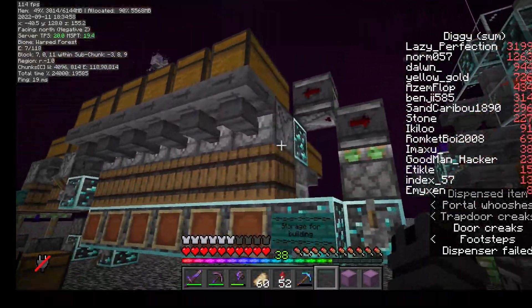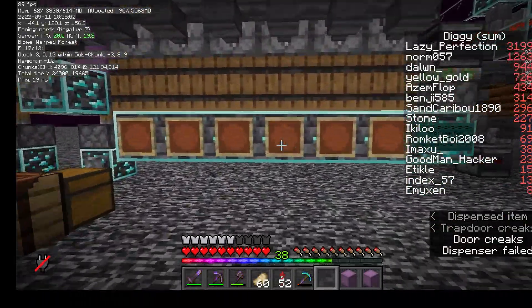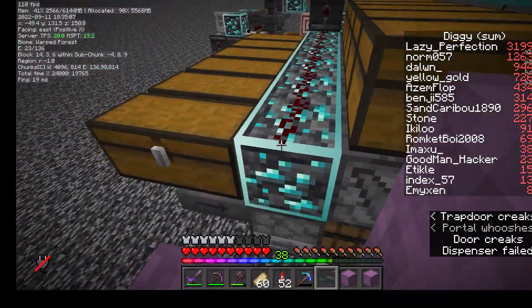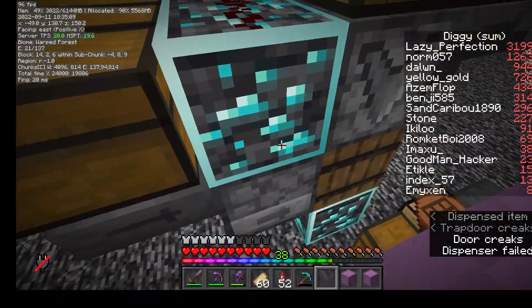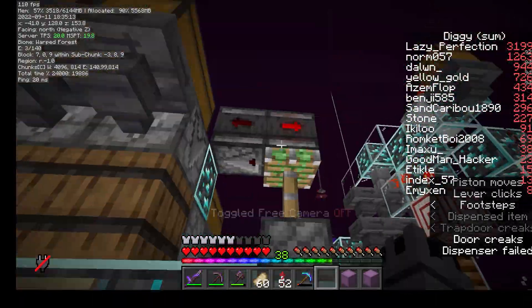This is basically just a tiled version of it. This has item frames showing which item the storage wants, where to put the shadow stacks, then two droppers - and they're all linked up to one lever here to turn it on.